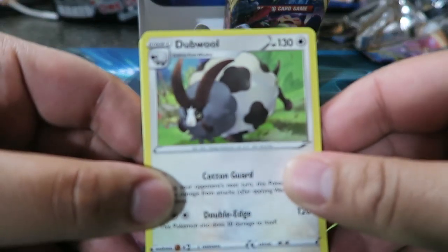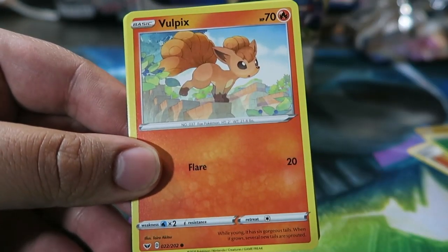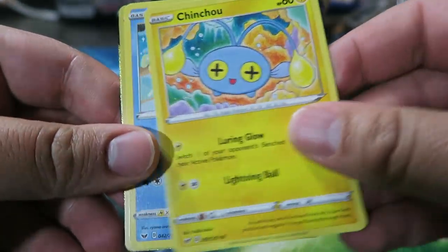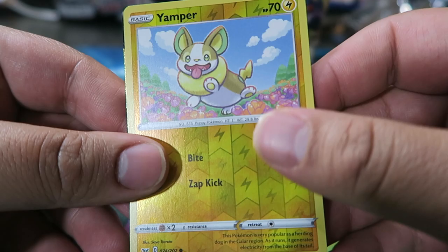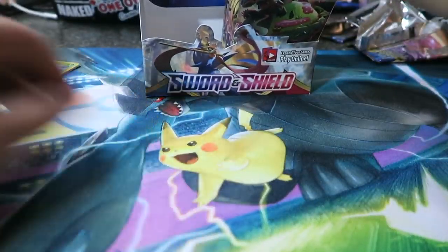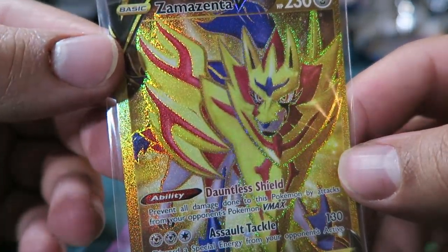Let's see here. We have Double, Dugtrio, Switch, Vulpix, Leaf Energy, Nickit, Baltoy, Chinchou, Krabby, Yamper — going to be something nice — and it is upside down... Whoa! Zamazenta V — the gold secret rare! Awesome. What a card! I'm hitting all the Zamazentas — pretty much got the whole set, actually I think I do.